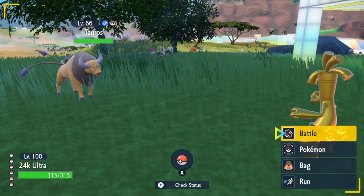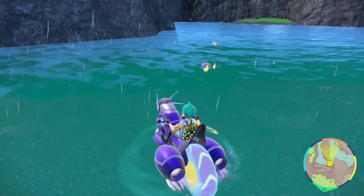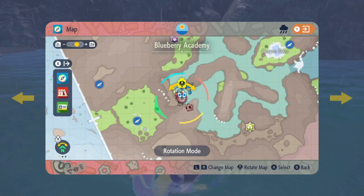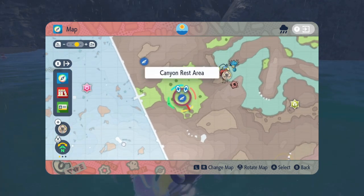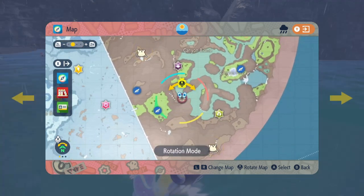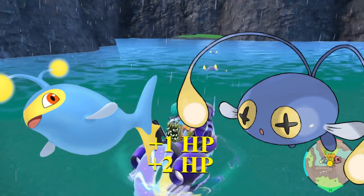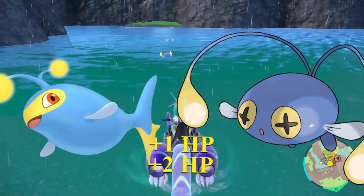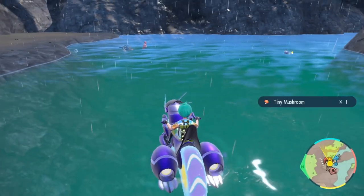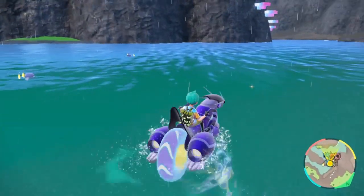Last but not least, let's talk about HP. The most consistent HP spot I've found personally is right beside the canyon rest area in the canyon biome, right down here in the water. What you're going to want to look for is Chinchou and Lanturn. Both of these Pokemon give one and two points of HP upon defeating them per Pokemon, and they're also an incredibly common spawn. You'll run into them just by surfing on the water pretty much nonstop, so it won't take much time.